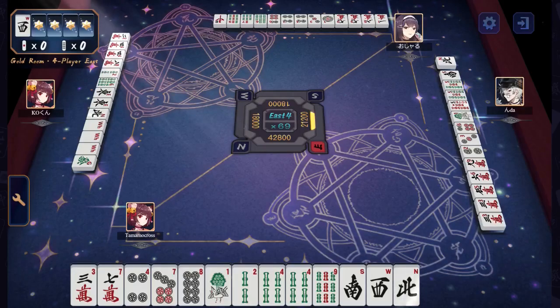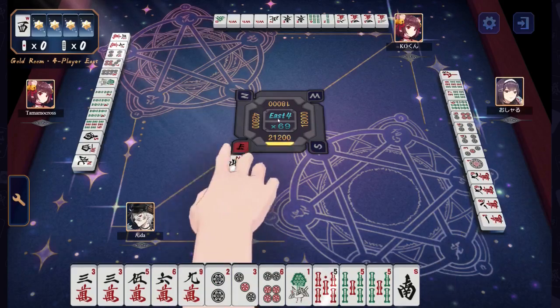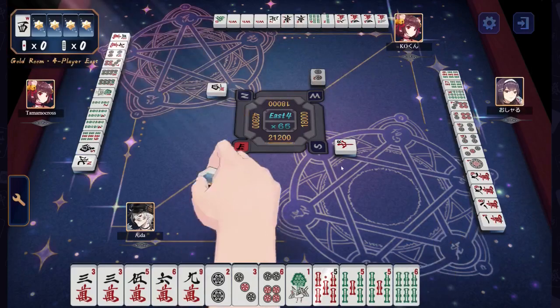That brings us to our last dealer. Nda has pulled himself out of last. Oshadu is now in 3rd, Kayo-kun is in 4th. Tamamo is our leader in first.